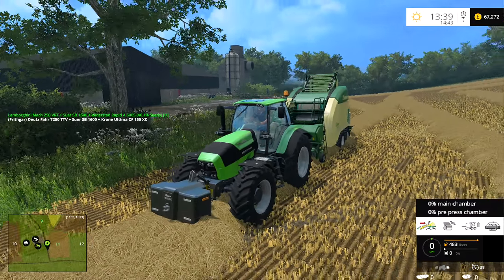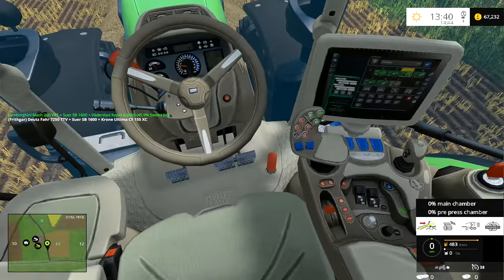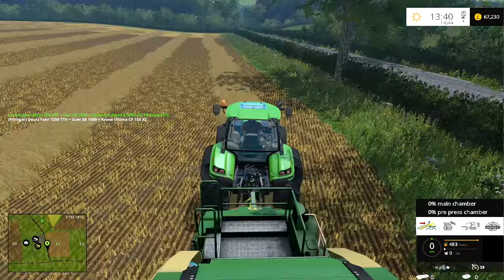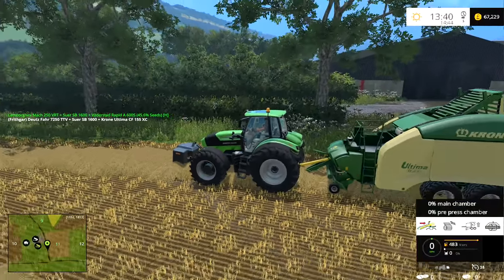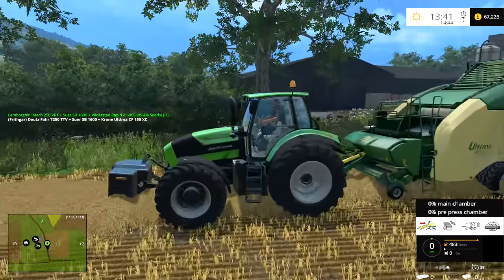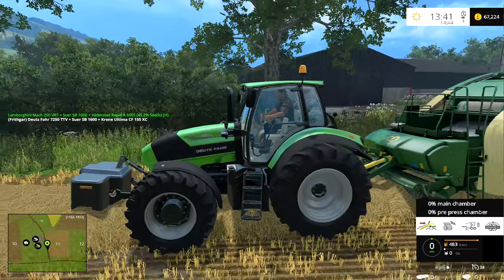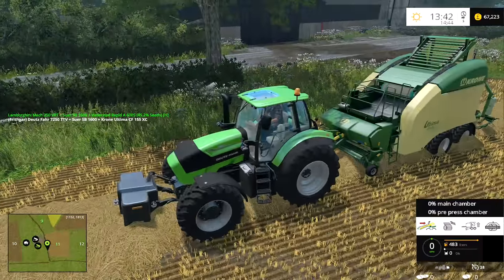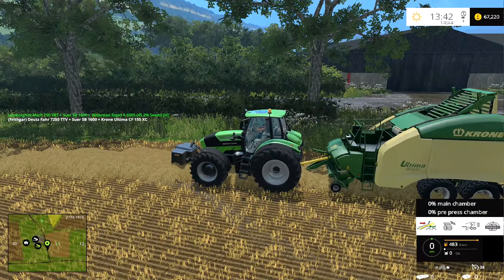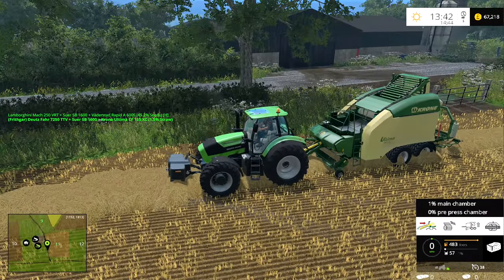I have decided on the Deutz tractor. It is slightly more powerful than the Lamborghini we've got, and it's got a nice layout on the inside — I like the look of this one. It's 263 horsepower, the Deutz 7250 TTV. I also hired a front weight to go with it for the day. We'll see what this one is like and might even decide to purchase it later on. So let's try again — turn the tractor and baler on, lower the pickup, and we're away.